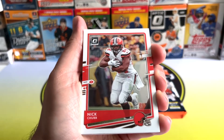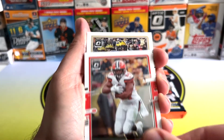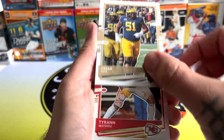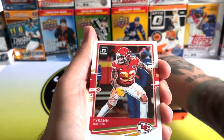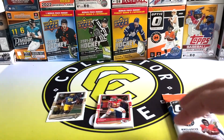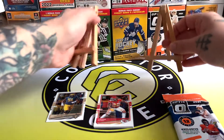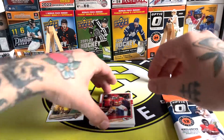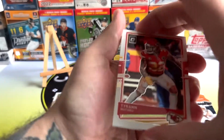Alvin Kamara, there's Nick Chubb and Cesar Ruiz — a rookie! Let's keep all the rookies down here. Let's keep these stands out in case we get something really decent to show off at the back. There we go, all right, let's get back to this.